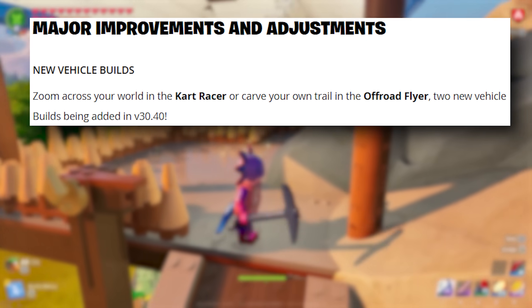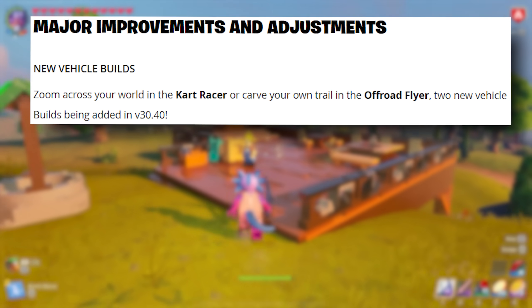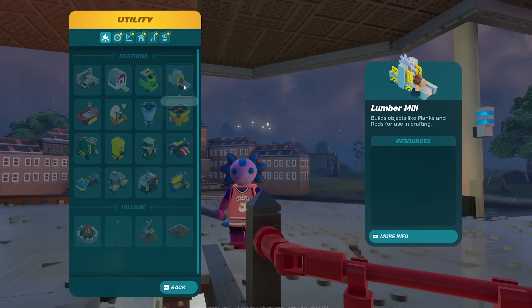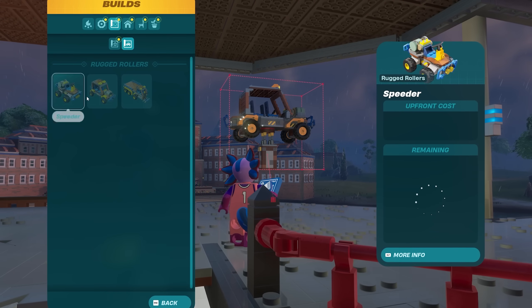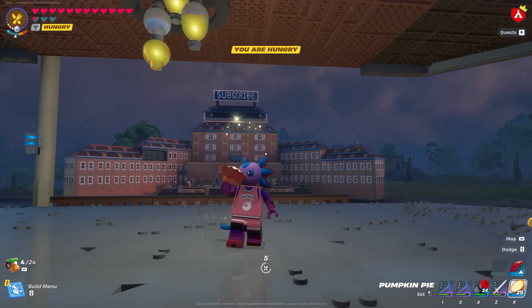Major improvements and adjustments. New vehicle builds: zoom across your world in the kart racer, or carve your own trail in the off-road flyer. Two new vehicles being added in V30.40. Just like the builds currently in the game, it looks like we should have more options now, which is nice because three seemed like not a whole lot. I'm looking forward to getting those built in my world.